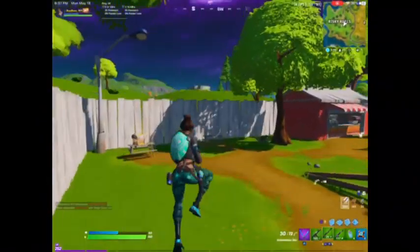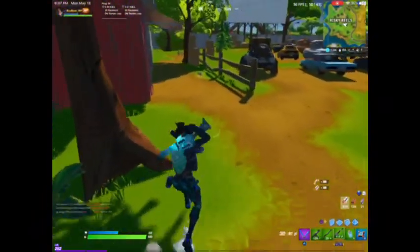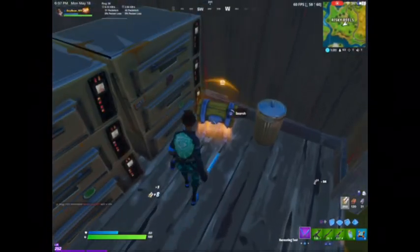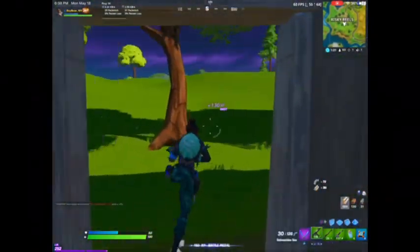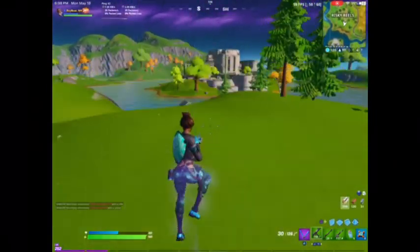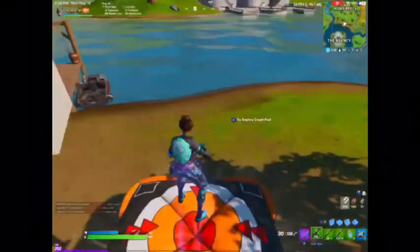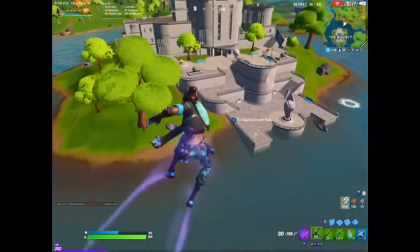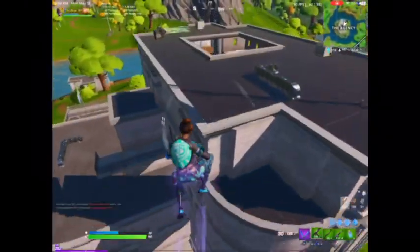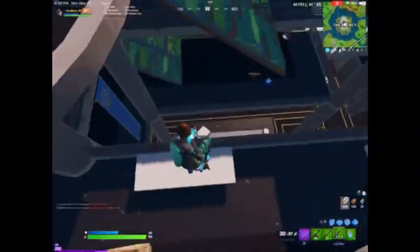Maybe we'll get into a good build fight — I haven't had a good build fight that I've recorded, like, ever. All right, now we're going to bounce to The Agency. Get the drum gun hopefully. Let's go through the roof — nope! Oh man, it's gonna be fun getting down though, huh?